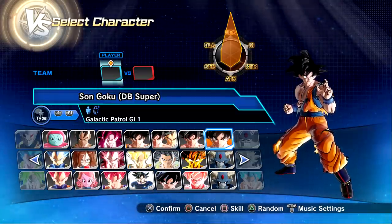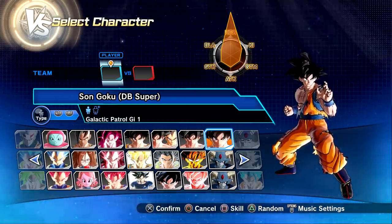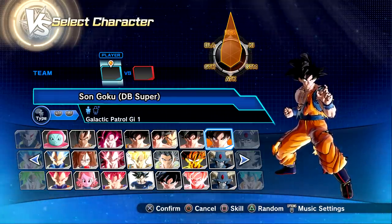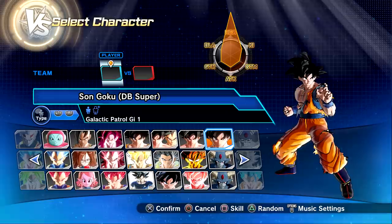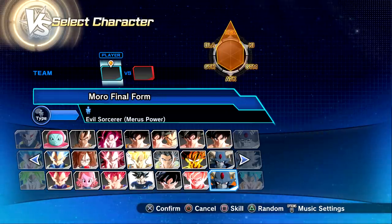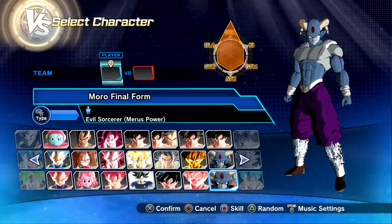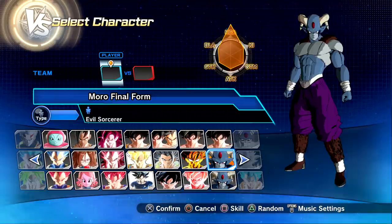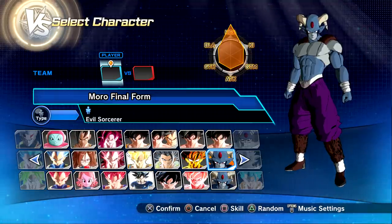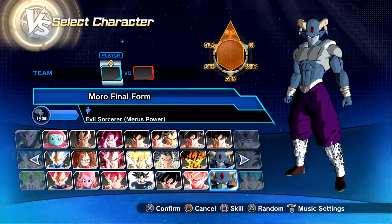Welcome back to another Xenoverse 2 modded showcase video. Today we have a very exciting one because we have three new characters, two of them being giant playable characters. The first one is Moro's final form, Moro's absorbed — this one was created by the homie Biglia. As you guys know, he created the normal final form Moro a while back but decided to update it because he dropped two new characters.